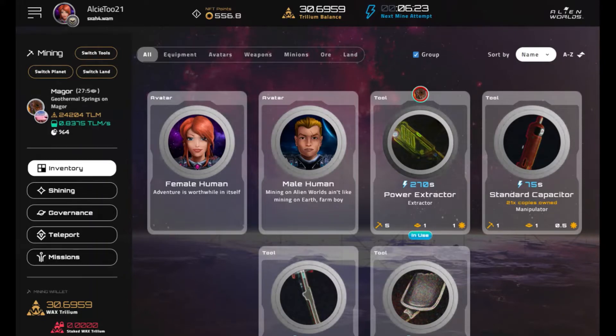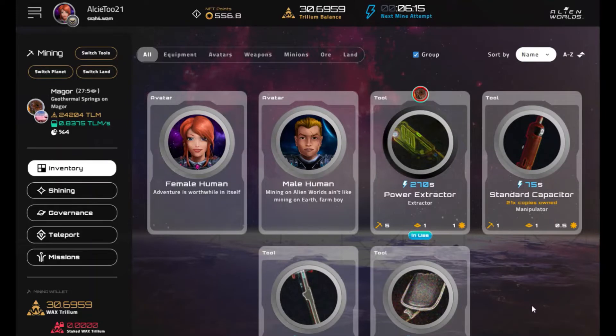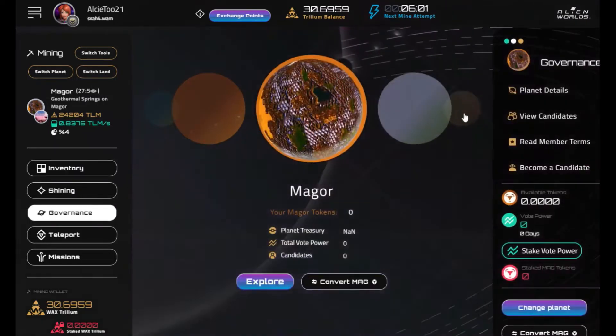I want to talk about how you can swap your TLM for the planetary tokens and take a look at the different people running for council or syndicate positions on their individual planets. In Alien Worlds, once you're in, just go to the governance button on the left tab.